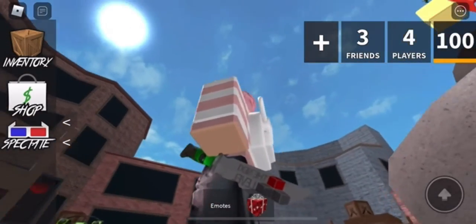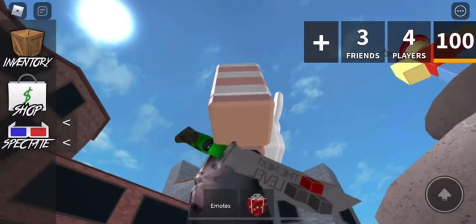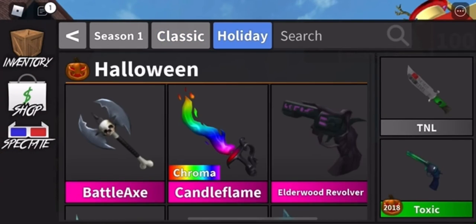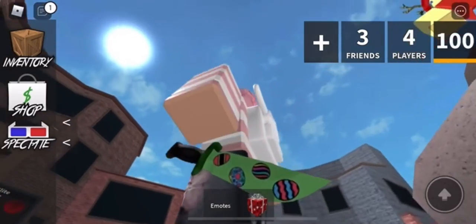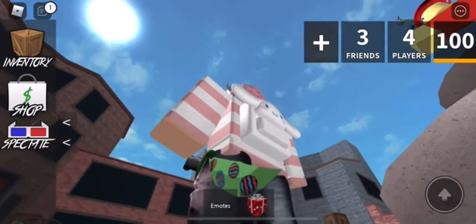TNL looks really cool. The battle axe looks cool too, but TNL is better honestly. I really love the design with the boxes — it looks like that one map. And then the Egg Knife — this is my favorite one right now. Oh my god, because I love Egg Hunts. This is my favorite knife. Every time I wear an Egg, I'm putting this knife on.